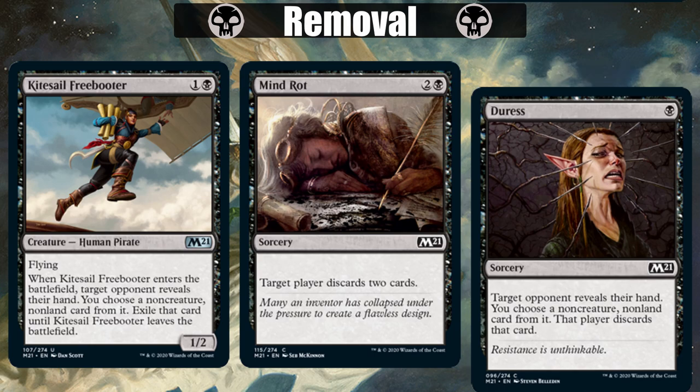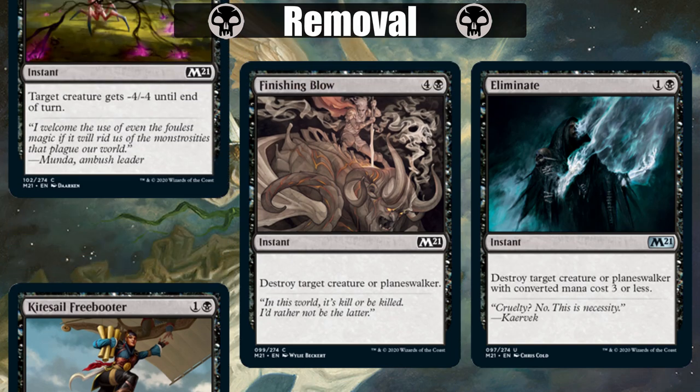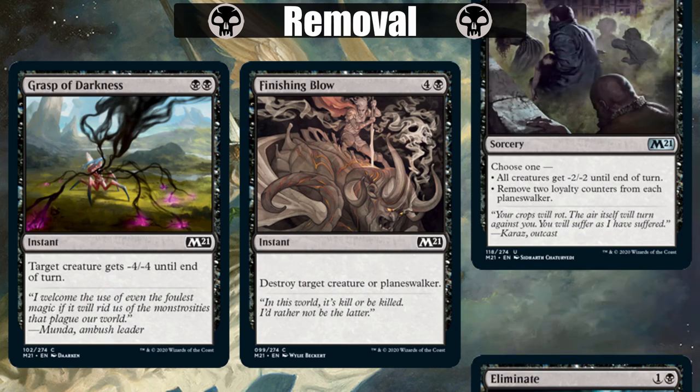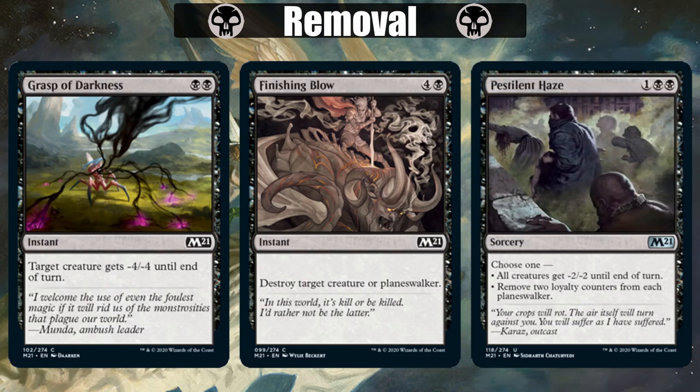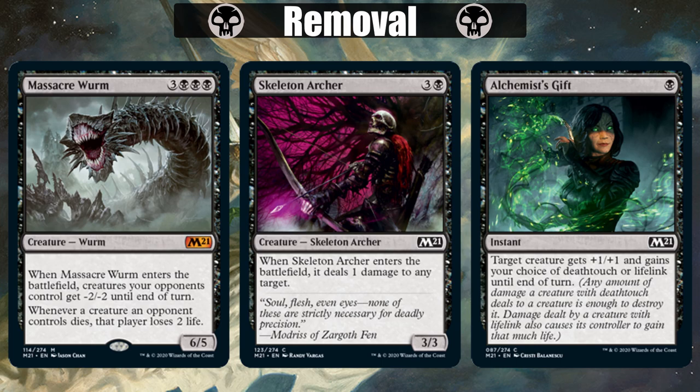Then once our opponent's creature is on the board, we got Eliminate, Finishing Blow — which also takes care of Planeswalkers — and Grasp of Darkness as our instant speed removal options. Pestilent Haze can remove all the tiny creatures at sorcery speed, or help you finish off a Planeswalker as well. Last for black, we have creature removal on creatures, so Massacre Worm and Skeleton Archer are here to do work. A little combo to keep in mind: you can use Alchemist's Gift to give Skeleton Archer Deathtouch, and then Skeleton Archer will blow up whatever you ping with it. If you're playing on Arena, make sure to go into full control mode to ensure you don't miss the combo.